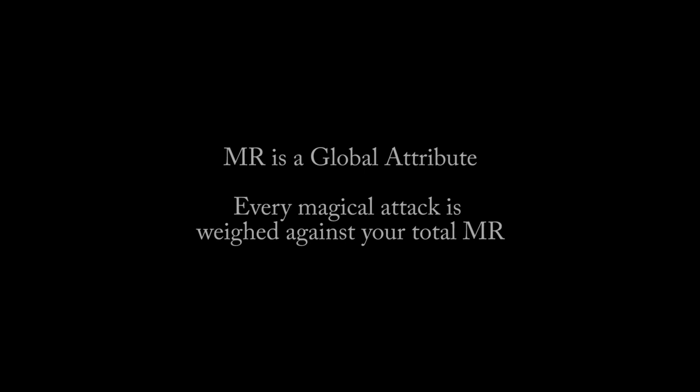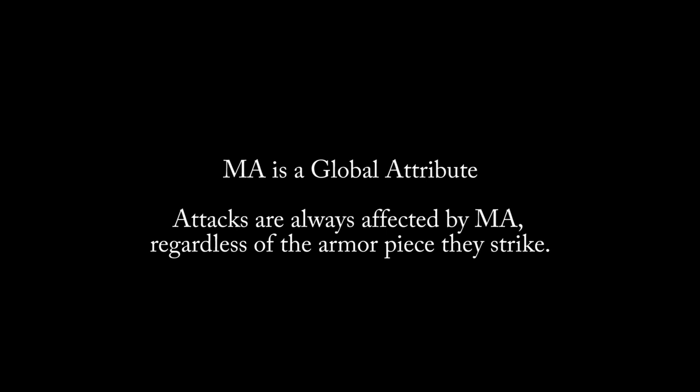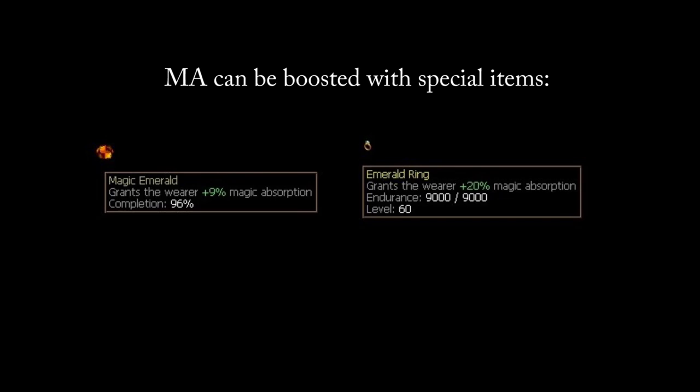Magic resistance and magic absorption follow a similar vein to DR and PA, but apply only to magical attacks. Your total MR is stacked against your opponent's magical hit ratio to determine whether their attack will land — the higher your MR, the better the chance you can dodge magical attacks. MR is a global attribute, making it super important for dodging spells like paralyze, mass illusion movement, and damaging attacks while you're not amped. Magic absorption differs from physical absorption in that it's applied globally, meaning magical attacks do not strike specific pieces of armor. Therefore, your total MA% from all armor pieces is factored in every time you're attacked with magic. Magic absorption is capped at 84% and can be boosted by special items like an emerald ring or an MA gem in your angel slot.